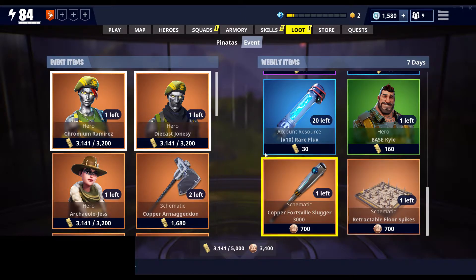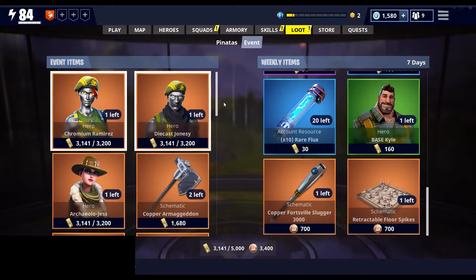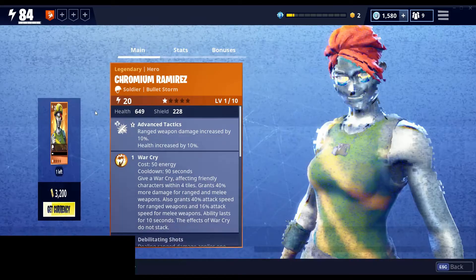The big news — I guess it's not huge news — but they released two new event heroes: Chromium Ramirez and Diecast Jonesy. These are just reskins of Bullet Storm Jonesy, so I'll take a look at one of these.